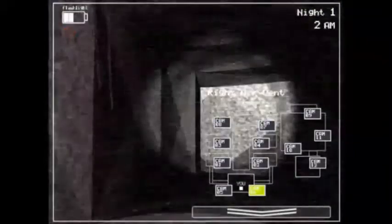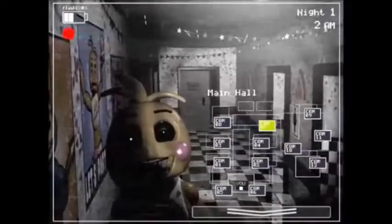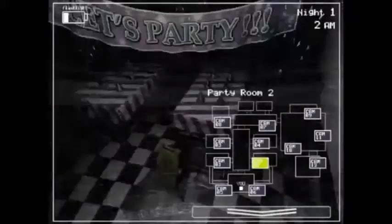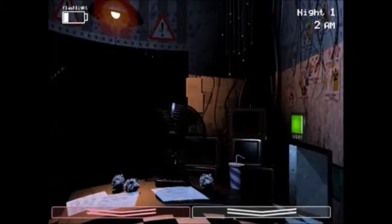There's Bonnie. Have a good night. Oh, there's Chica. Damn, fast as hell. Alright, so let's get to it. Well, what I understand is that when the animatronics pop out of nowhere, you gotta put the mask on as quick as hell so that they don't attack you. Like, immediately as soon as you see any animatronic right in front of your face.